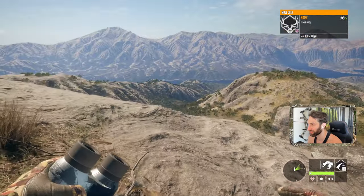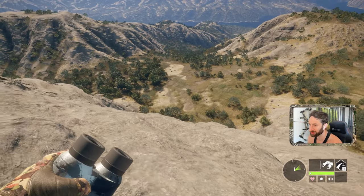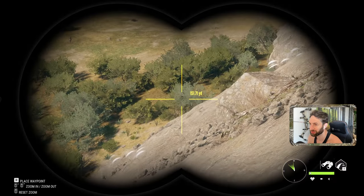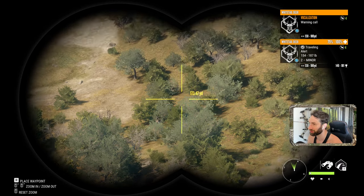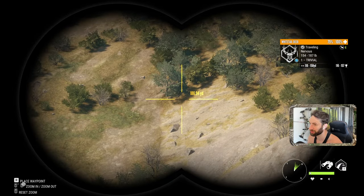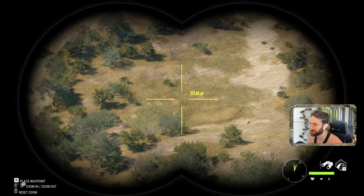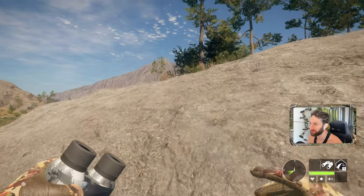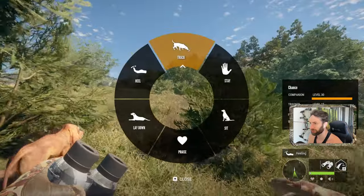You're telling me we can't find this buck? There's a buck there, another buck there, another buck there. We're honestly going to have to get Chance, because the tracks disappeared. I don't even know if he's going to be able to help us find them without tracks. Hopefully. We'll throw him on the track.